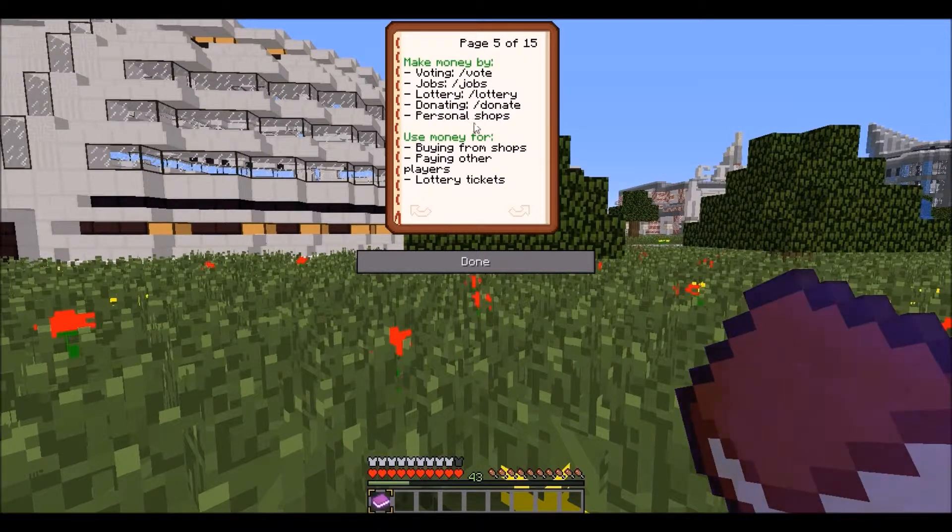Next thing is donations — just do slash donate. You can also have personal shops. You can use your money for buying from shops, paying other players for anything you need — for example, in this server you might need an energy cell, you pay them however much they ask and they hand you the item — and for lottery tickets with slash lottery.